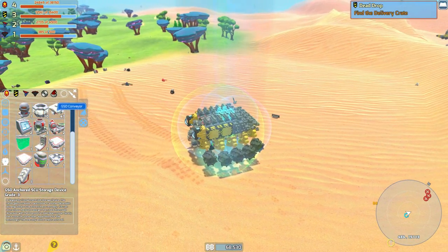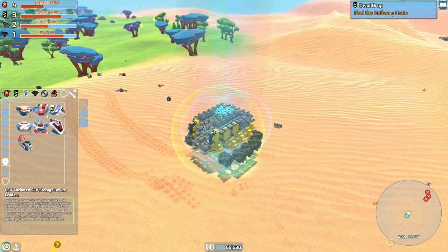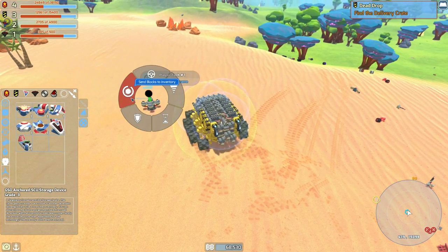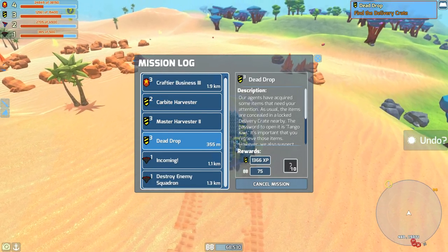We just finished one of the more easy venture missions, and we now have the mobile delivery cannon and the mobile venture refinery. Which means when we once again use our trailer, we can actually harvest on the go without having to anchor every single time.